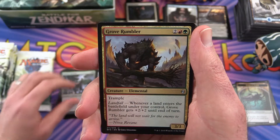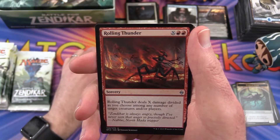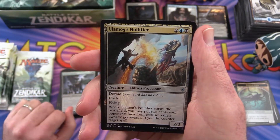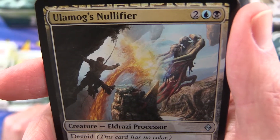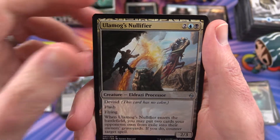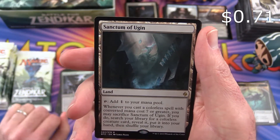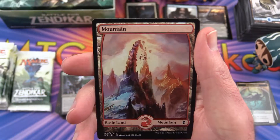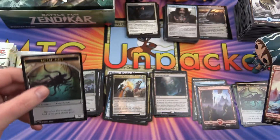Uncommon is a Grove Rumbler, Rolling Thunder, Ulamog's Token, and Nullifier — that's interesting — and Sanctum of Ugin is the rare. And a Mountain and a Scion.